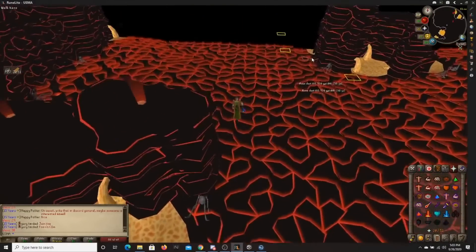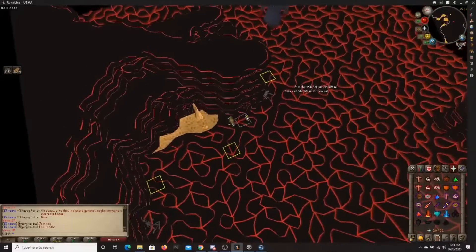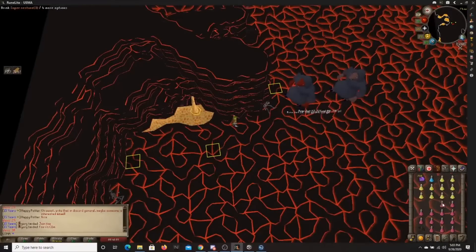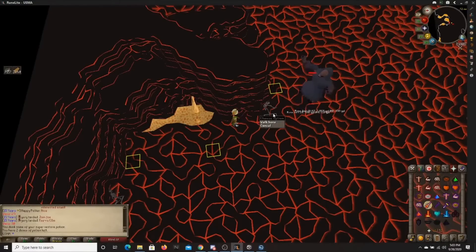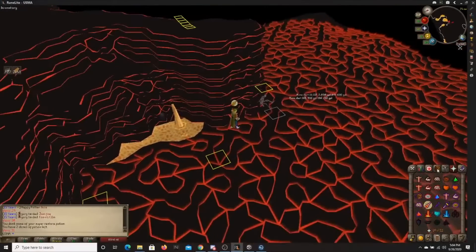Now on wave 30 it's going to be two 180 meleeers. Stay over here — get consistent with this rock. Wave 31 is very important: start praying mage and keep that on for the rest of the fight caves, because the 360 mager spawns at wave 31 and he is going to hit very hard and very fast. You do not want to be caught not praying mage when he comes. So after I kill this guy, I'm going to keep my mage prayer up for the rest of the fight caves.